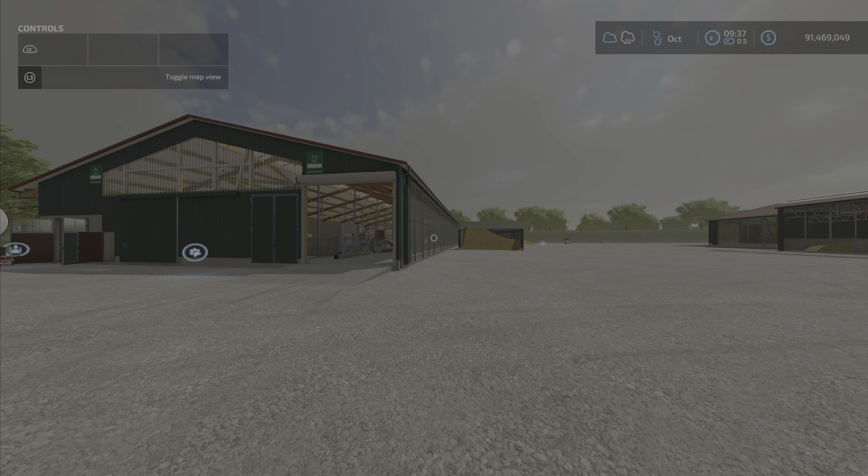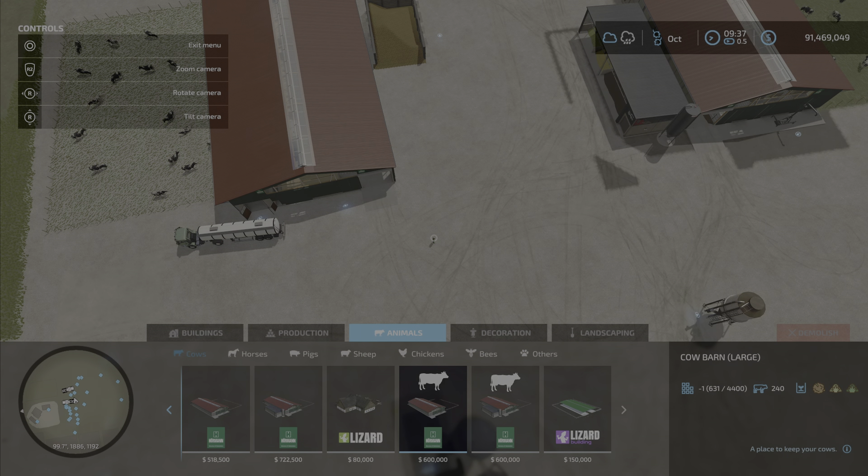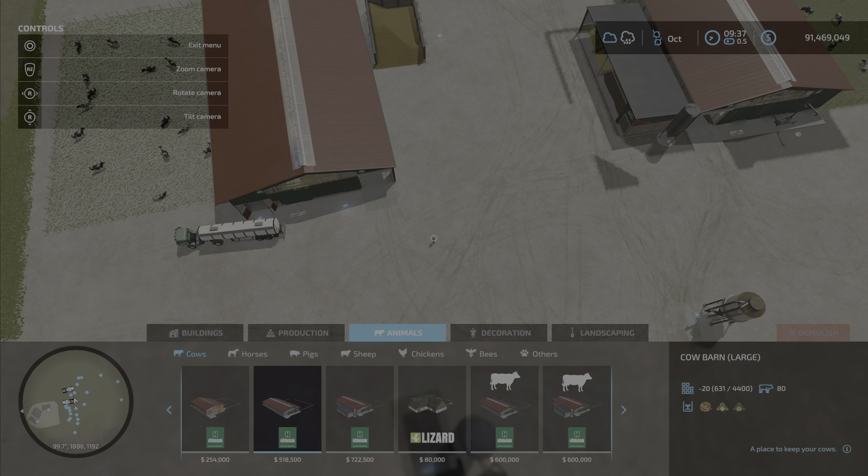You will find them here under the cows category - it has the big cow icon, which is why I noticed there are two of them. It took me a while to get to this one - we'll explain in a moment. Here are the standard in-game large cow barn and the robo cow barn for comparison, priced at around $518,000 and $722,000 respectively.